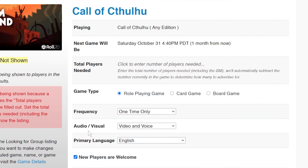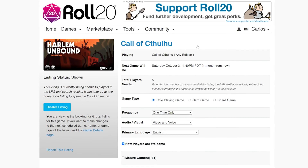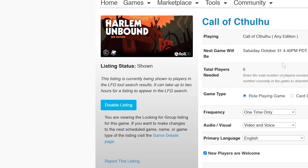Let's scroll back up to the top and type the number of players we want. Remember, this number includes you, the game master. So if you're looking for four players, add one for the game master and type five. Click Save to post your listing. And there you have it — your post is live. Depending on when you post your listing, it may take up to two hours for a listing to appear in the LFG search.